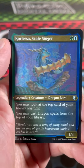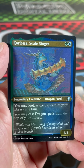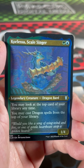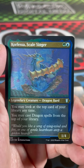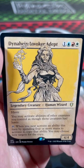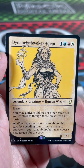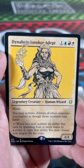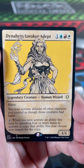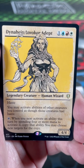That's a background, I don't care. Ooh, there's an etched foil — Corlessa, Scale Singer. You may look at the top card of your library at any time, and you may cast Dragon spells from the top of your library. That's kind of gnarly. Sounds like a bonus — you may activate abilities of other creatures you control as though those creatures had haste, and when you tap her and next activate an ability this turn by spending 4 or more mana, copy that ability — you may choose new targets for the copy. That's kind of spicy.